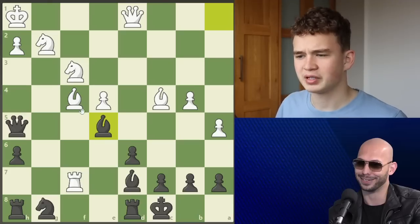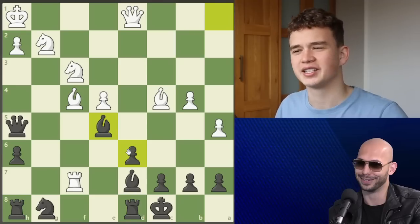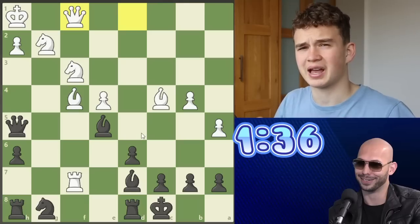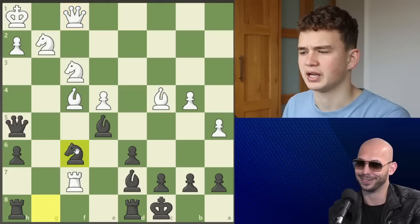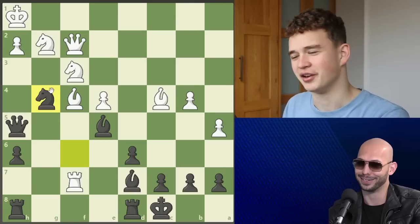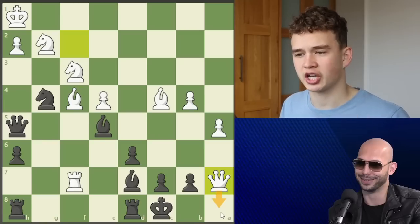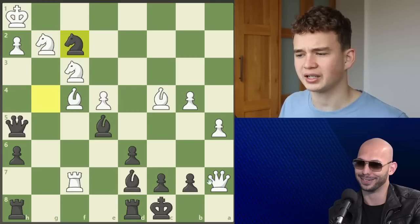Instead of developing, Tate plays bishop e5 — this doesn't work because the bishop is completely free and you can't take back due to queen d7. Tate dodges another bullet as his opponent goes queen f1. The time situation: Andrew has 1 minute 36 seconds and his opponent has 54 seconds. After queen f1, Andrew develops with knight f6. Instead of king b8 to defend the a7 pawn, Tate goes knight g4 — another catastrophic blunder — and his opponent takes with queen a7, threatening queen a8 checkmate.